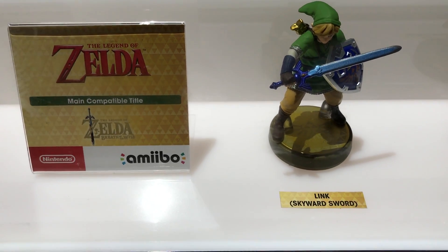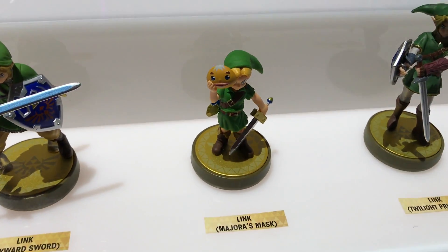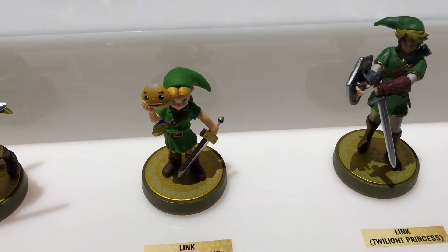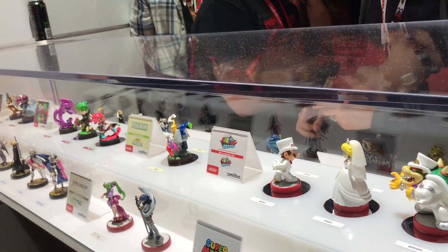And then down here we got the classic Zelda Amiibos: Link from Skyward Sword, Link from Majora's Mask, and Link from Twilight Princess — there's another Twilight Princess Amiibo. So yeah, these look like pretty cool Amiibos.